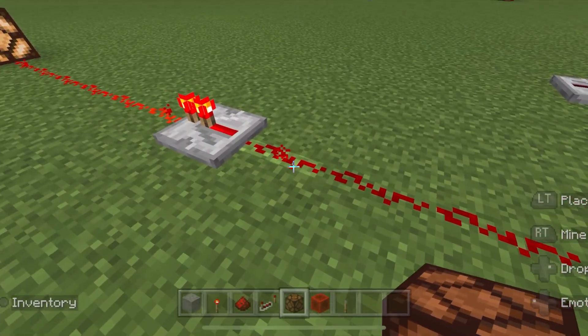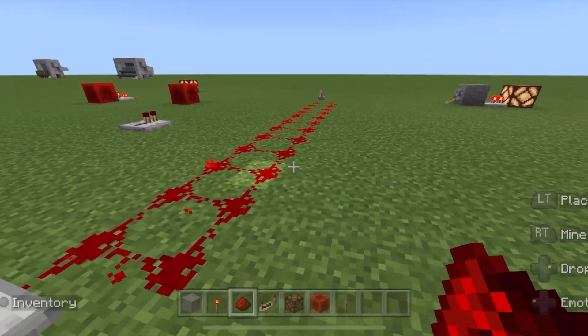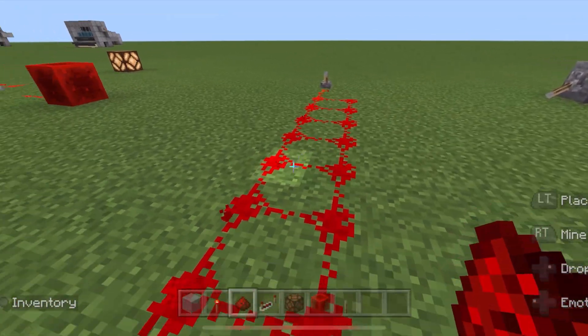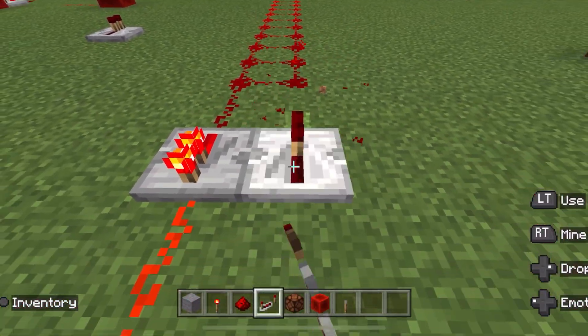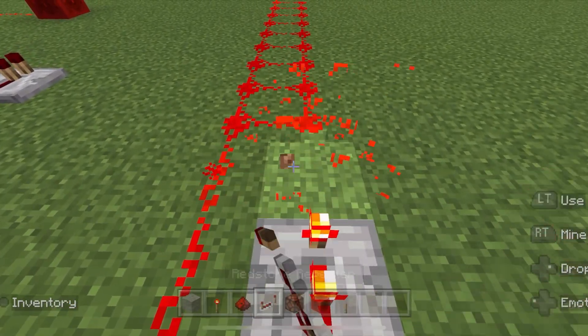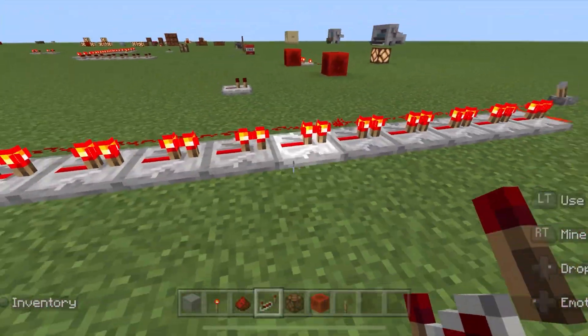Another use for redstone repeaters is they prevent redstone dust from connecting. For example, if I have two redstone lines running side by side and I do not want them to connect, I can simply use redstone repeaters to run the line in the direction I want it to go, and it prevents that line from connecting — just like that.